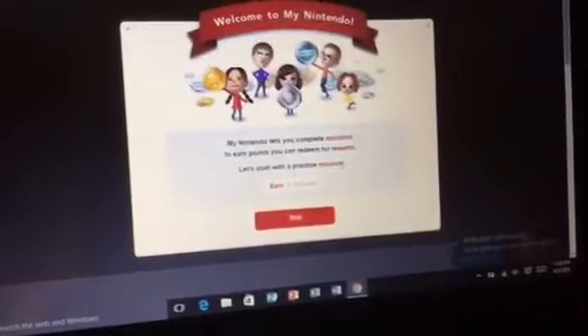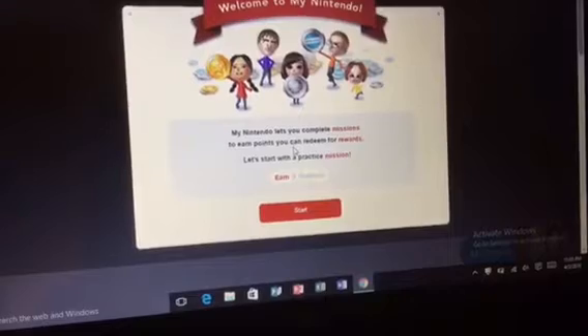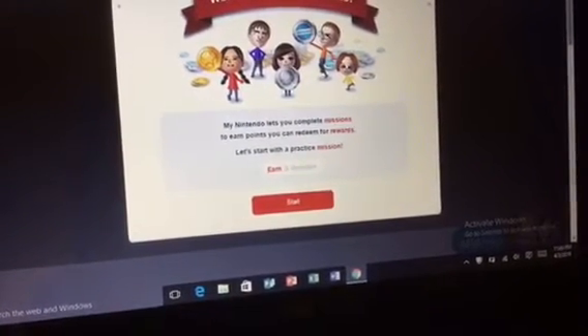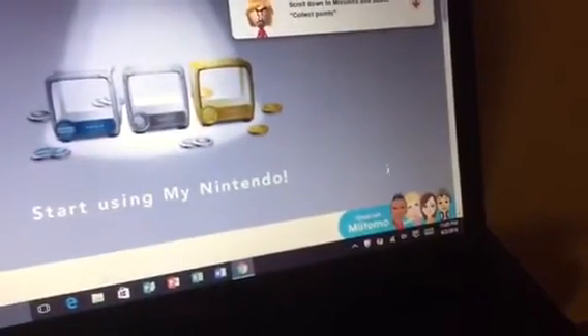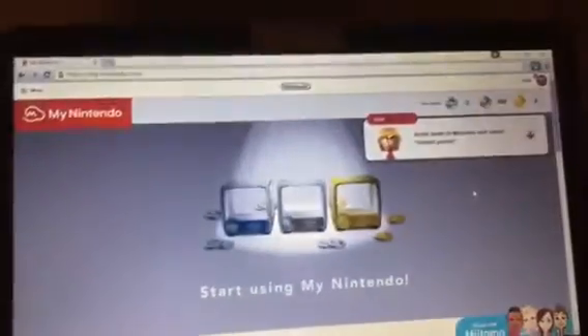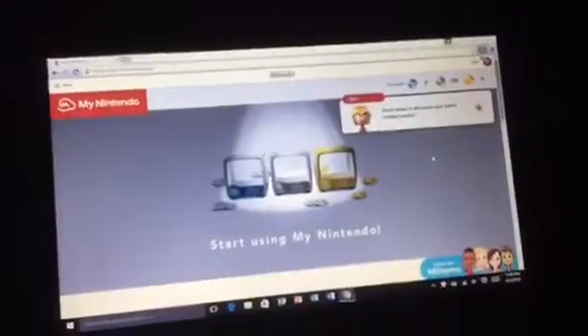There it is — My Nintendo. It lets you complete missions to earn points you can redeem for rewards. Let's start with the practice mission — earn, redeem. I'm gonna push Start. Okay, there I am, that's my Mii. I already have it on the app. Start using My Nintendo. Let me turn off the lights so you guys can see clearly.